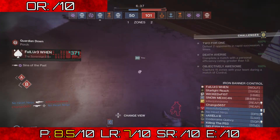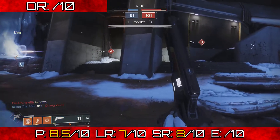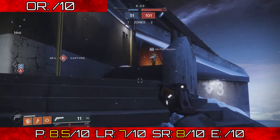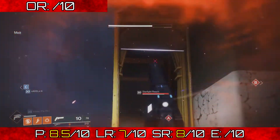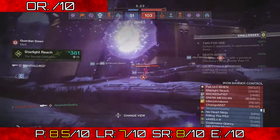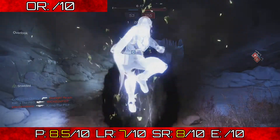Moving on to short range — I'm going to give it an 8. It's not going to melt you like a submachine gun, sidearm, or a crazy auto rifle up close. It is a hand cannon so it shoots a little slower, but if you hit your shots it is a very effective weapon at close range.